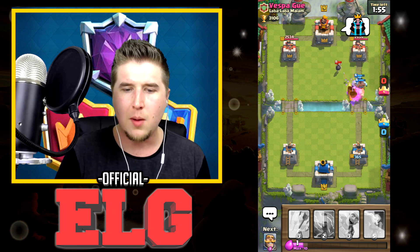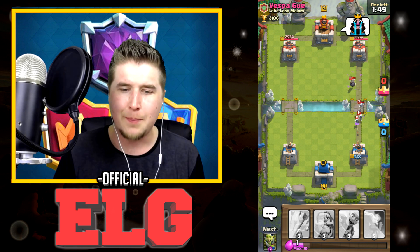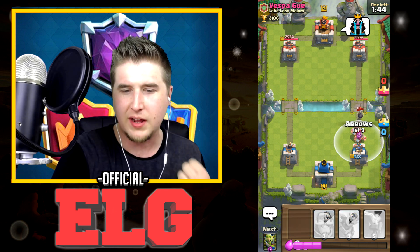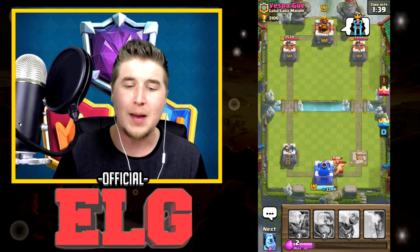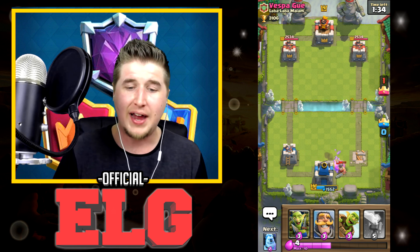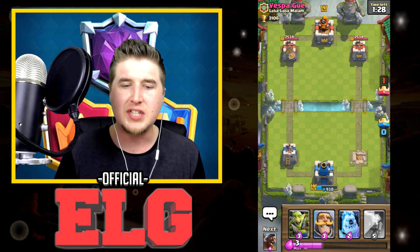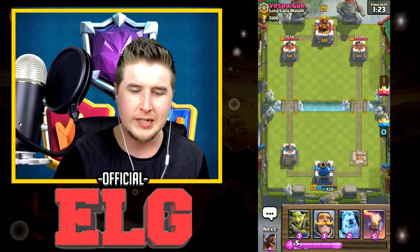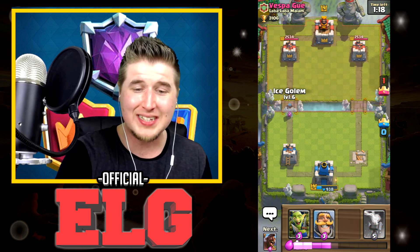He dropped down a Wall Breaker and we have nothing to really clean it up with. I need to switch sides — that was dumb of me to go that side. We definitely lost that tower; there's no way we're going to stop him. Let's throw down Arrows to stop his Bomber. Elite Barbarians are just ruthless right now. Let's throw the Goblin Barrel — he zaps it and it actually takes it out.